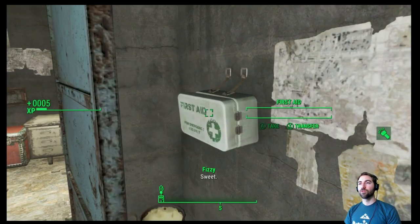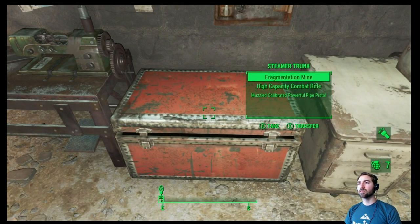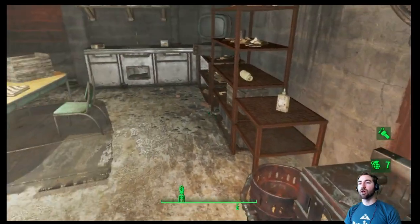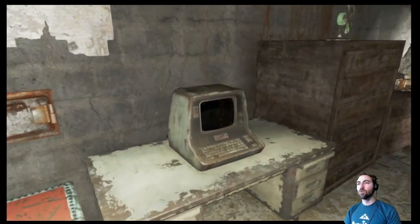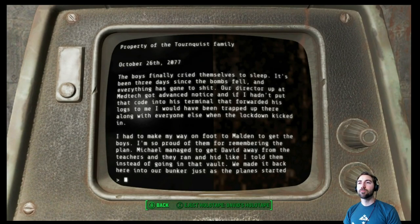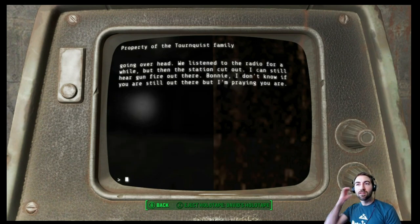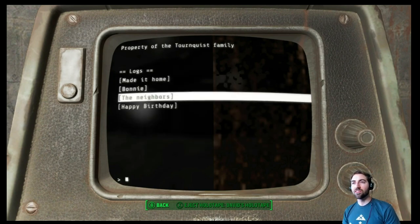Purified water, stimpaks, and mentats. A whole high-capacity combat rifle — let's grab all these. We have an armor workbench down here. Wayne's terminal — so Wayne is the person we were just hearing talking. He made it home, told them instead of going in that vault — oh no. We were listening to Wayne reach out to Bonnie, and this is Wayne's terminal.